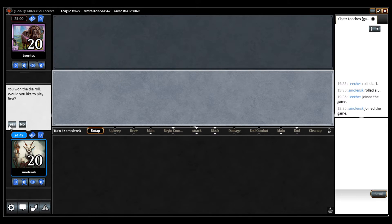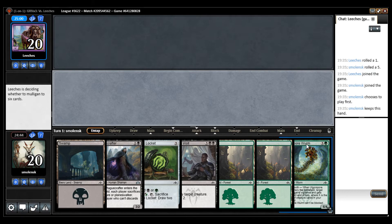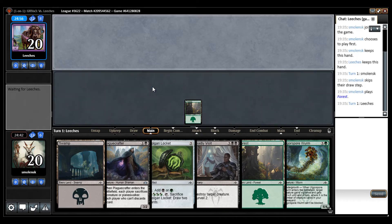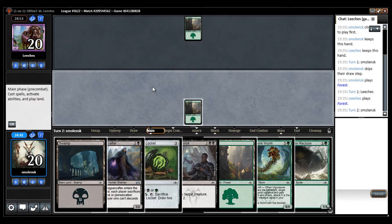I think we're gonna take the play. It looks nice — ramp out the Worm, we have some removals. I think Dimir could be a tough matchup too with the card advantage. But it looks like we're playing against Green. Could be a tough matchup — maybe like a Bug deck too.